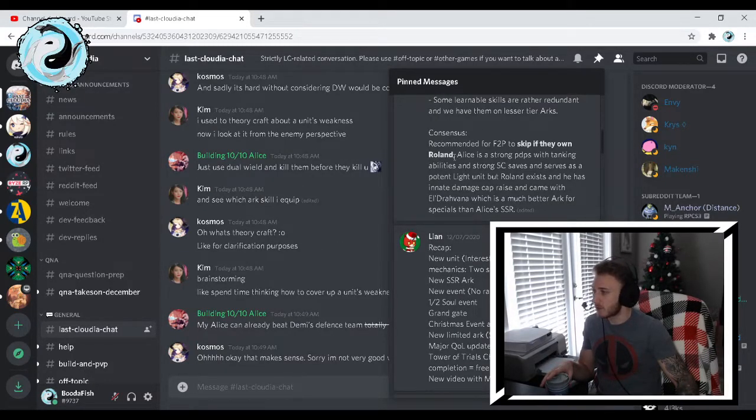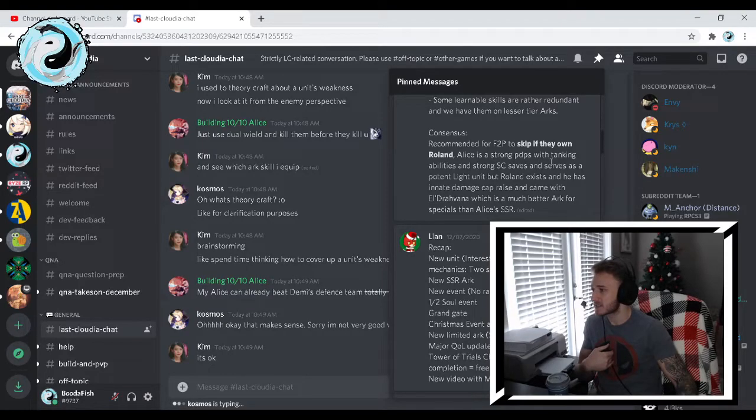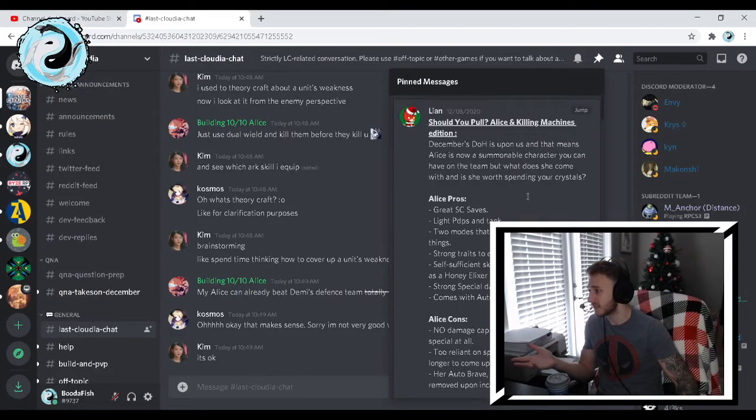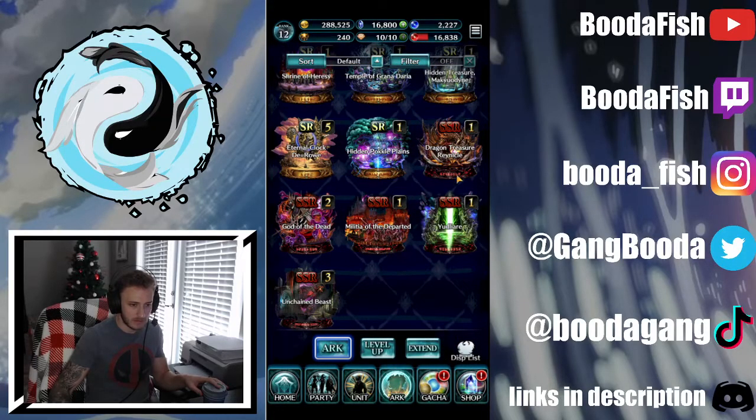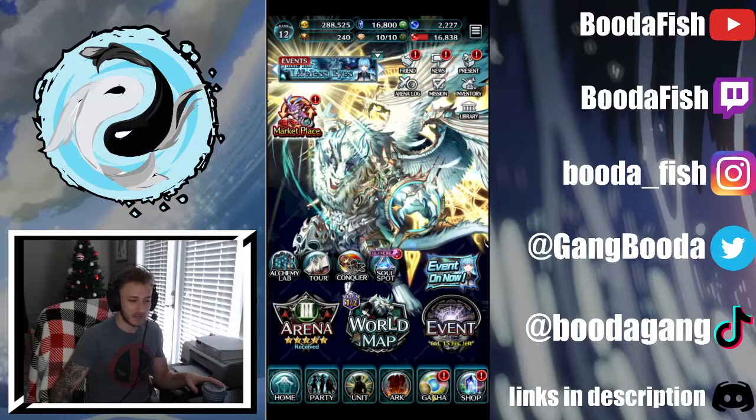Here's the consensus: recommended for free-to-play to skip if they own Roland. I don't own Roland. Alice is a strong PDPS with tanking abilities, strong SC saves, and serves as a potent light unit. But Roland exists, and he has innate damage cap raise and came with L-Dravana, which is a much better arc for specials than Alice's SSR. Thank you Leon for that information. Do I have L-Dravana in-game? Going to my SSR arcs — I do not. I don't think I have any decent ones here; someone would probably tell me to re-roll if they saw my account.